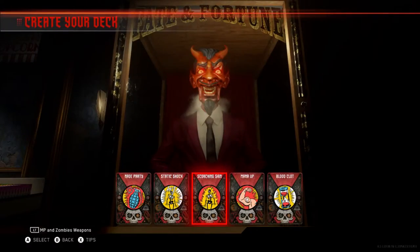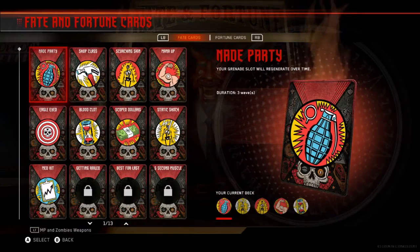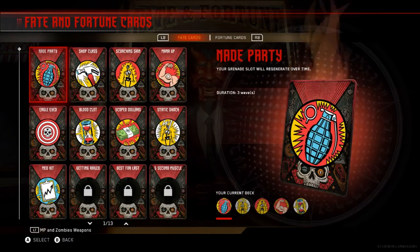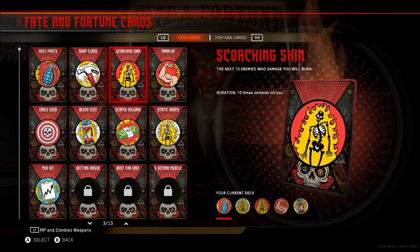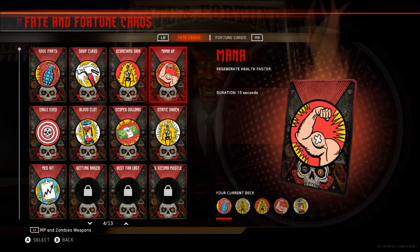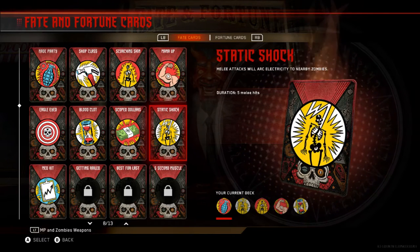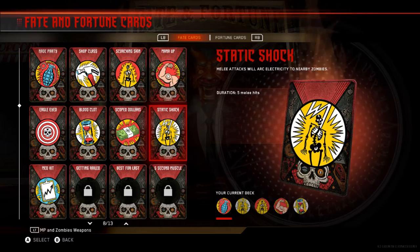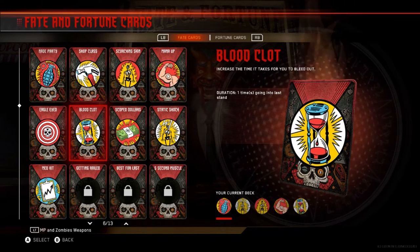A really good starting point is to check out your Fate and Fortune cards and familiarize yourself with what they can do and the different benefits they can grant you while playing. This is my basic setup: I have Scorching Skin, Static Shock, and a few other really interesting ones like Maid Party, Manor Up, and Blood Clot. You can switch and change between these prior to starting the game, and I would highly recommend checking out the Fortune cards whenever you unlock packs along the way.